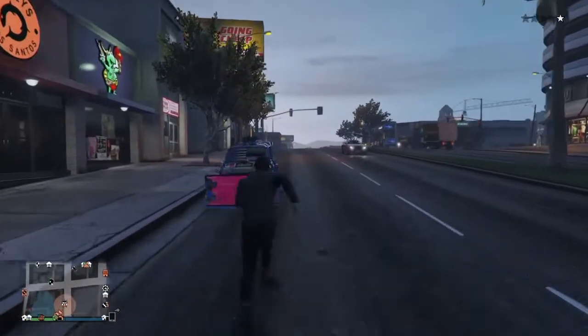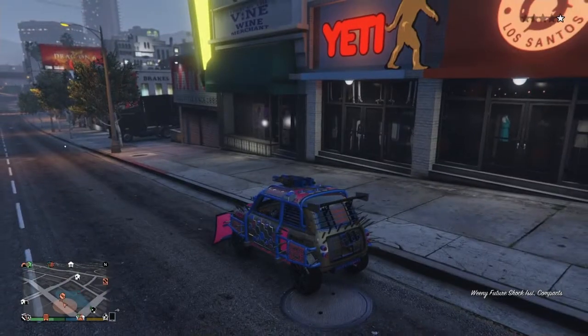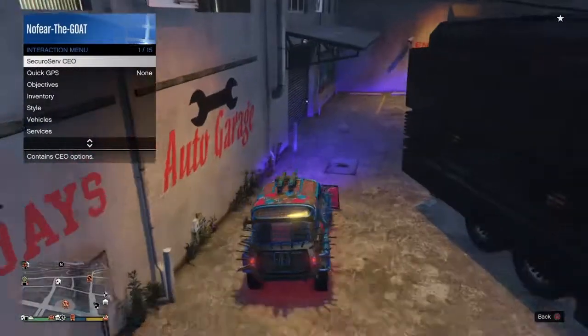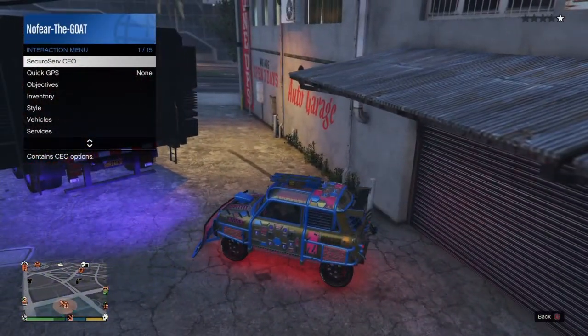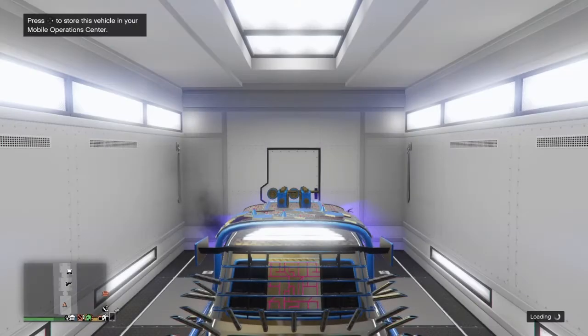Once your vehicle has spawned in, go over to it and get in — then you need a driver behind the MOC. Hold the interaction menu open so it doesn't put you in the auto shop straight away. Drive to the position shown and then click circle to get off the interaction menu — it will come up with the auto shop garage full message. Just leave that and it will automatically put you inside the MOC.